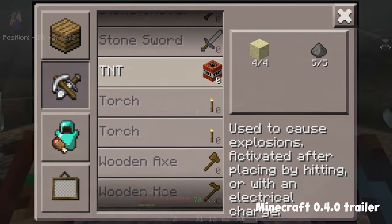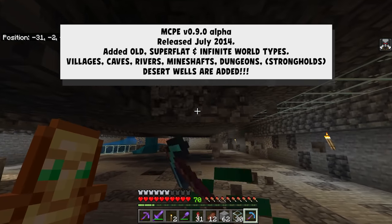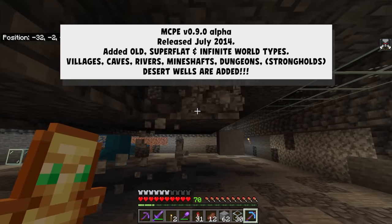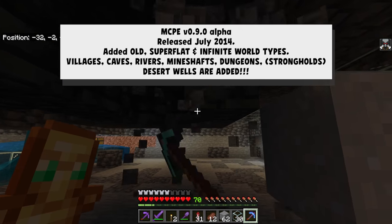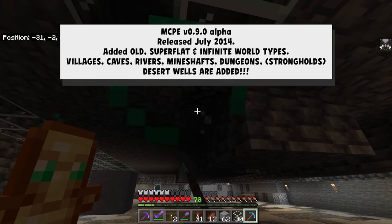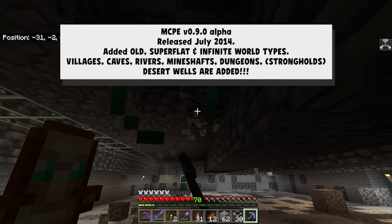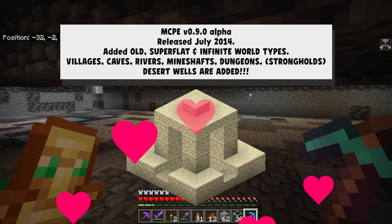That was due to change with the 0.9.0 update, because in July of 2014 they officially added different world types. You could now have a super flat world (just called flat), an old world type, and infinite world types were added to the game. Alongside infinite worlds came villages, caves, rivers, mineshafts, dungeons, strongholds (though there were no eye of enders or end at this point), and desert wells were added to the game.